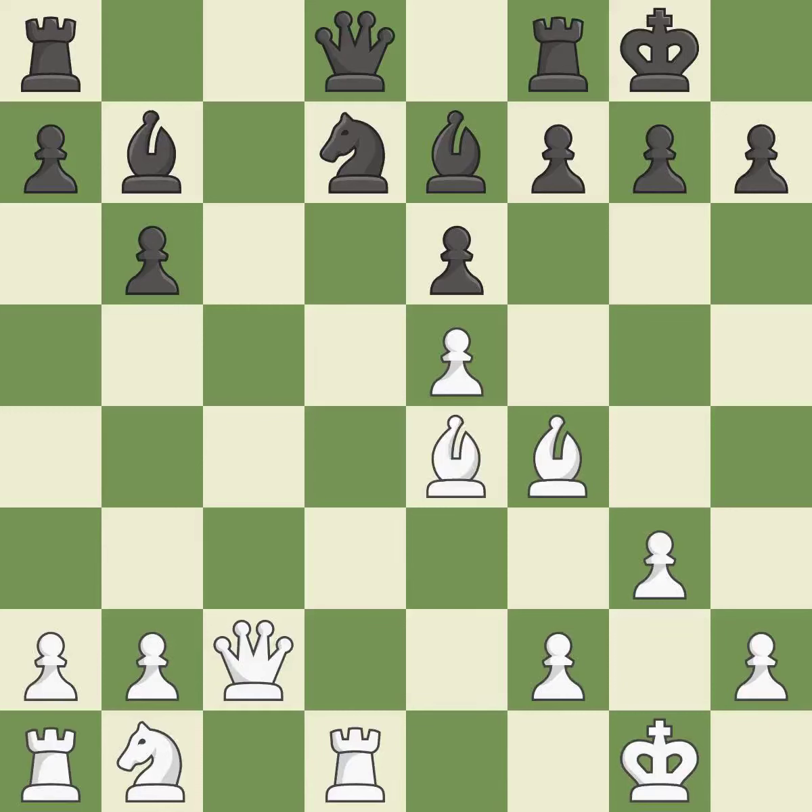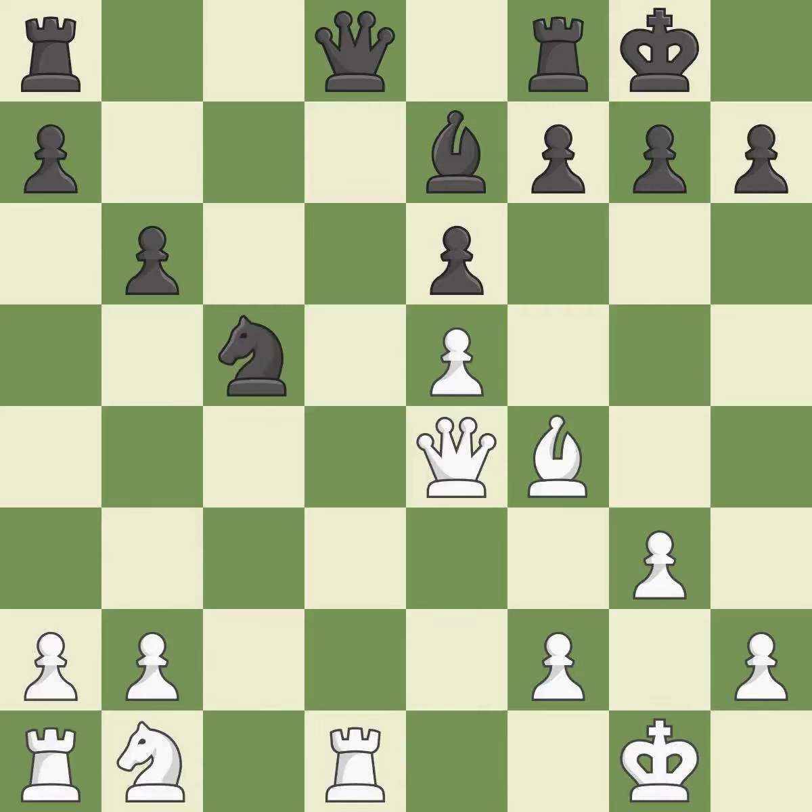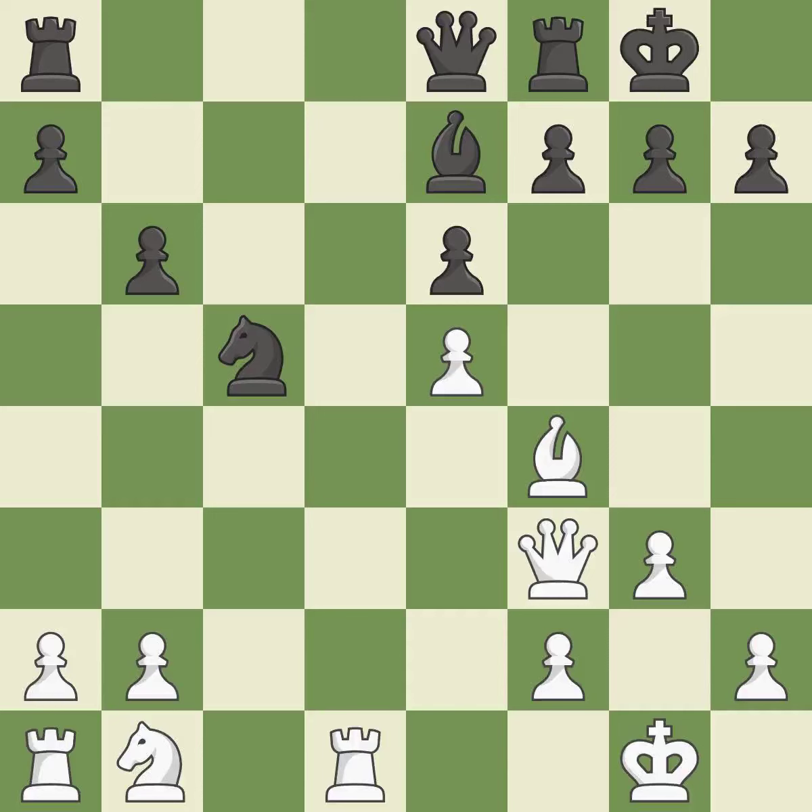This misses a chance to link the rooks together — it is incorrect. This is an equal trade — it is best. This threatens to add pressure on a pinned knight. By posing a threat to the queen and compelling it to flee, this wins a tempo. This protects a rook that was being attacked without any defense. By developing the queen from its beginning square, this activates the queen. The rooks are linked, making it easier for them to work together in the future.